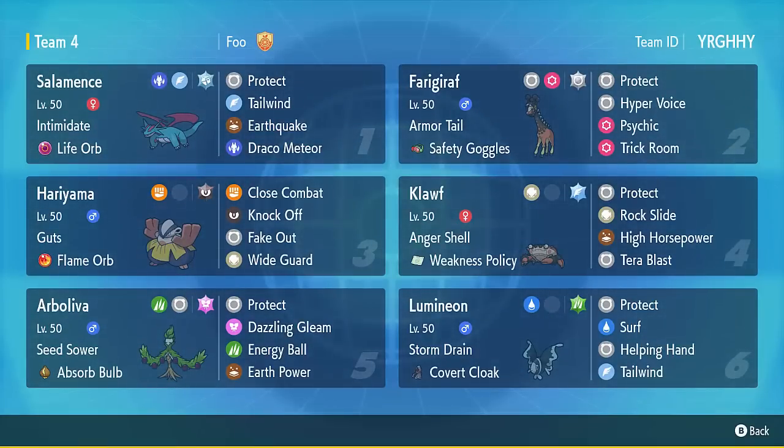Farigiraf's Armor Tail is so important - Klorf is super frail when below half health, but if you have the Anger Shell activation and get Tailwind up, nothing will outspeed, so Armor Tail really comes into its own. Hyper Voice and Psychic are nice for damage, Hyper Voice especially with the spread, and it's Tera Normal to do more damage. Farigiraf can also be a Trick Room option for late game when Klorf has spread damage around. Safety Goggles is really important, making Farigiraf a complete counter to Amoonguss - you can't be put to sleep before you get Trick Room up. Hariyama is just a good Trick Room attacker - Fake Out and Wide Guard support for Klorf is helpful, and Close Combat and Knock Off are very powerful. Flame Orb helps your matchup against Amoonguss.